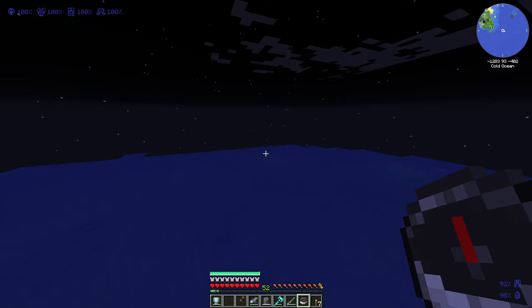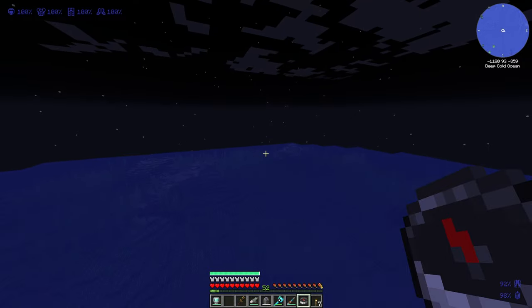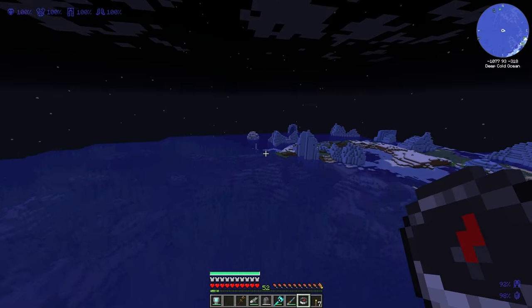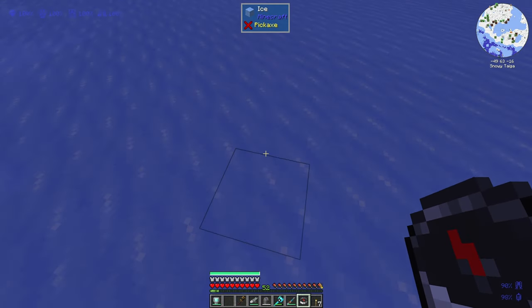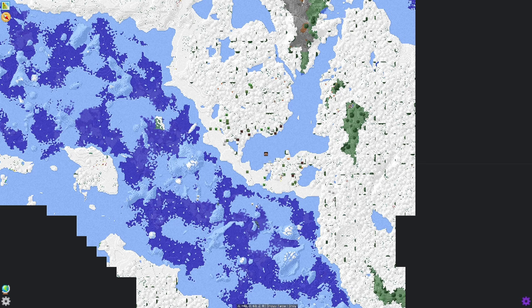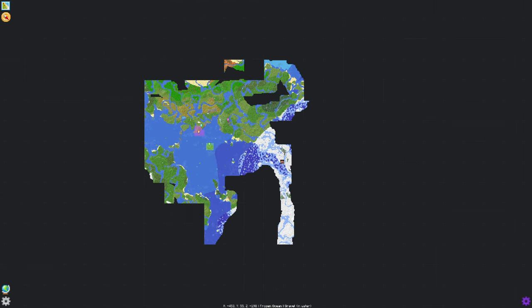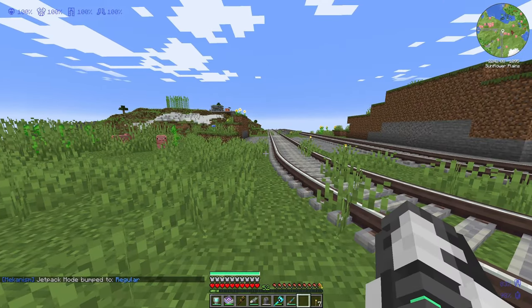So I want to build a track there to welcome them to the server and take them to our bases. To find the spawn, I made a compass — the compass will always point to the spawn. I headed over there and found it on some ice. This is actually quite far from our bases. As you can see on the map, that's spawn right there, and way over there is my base. Big Swedish's base is even further away than that.